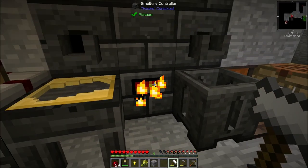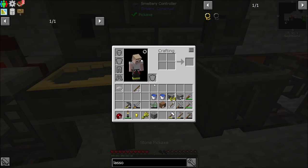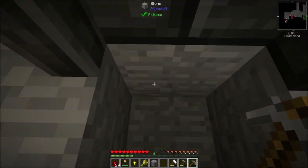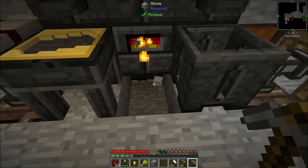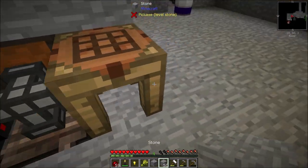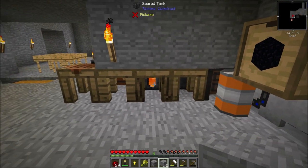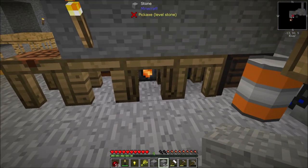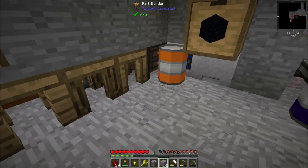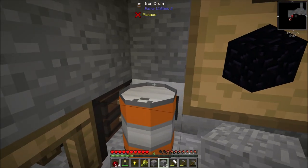I built an automatic lava source under here. It's over by the controller — basically I've got a cobblestone going into a crucible and being piped out with flat transfer nodes right into the smeltery. I've also built a lava generator.